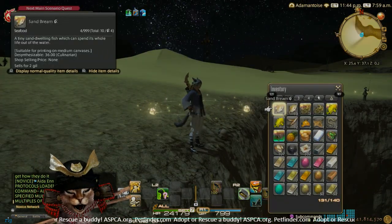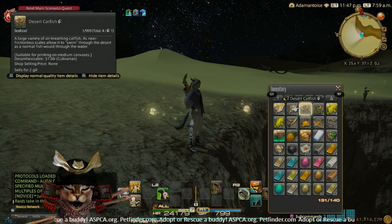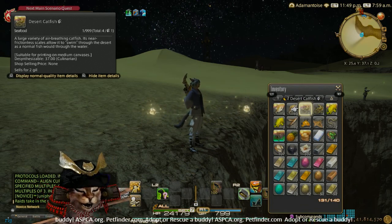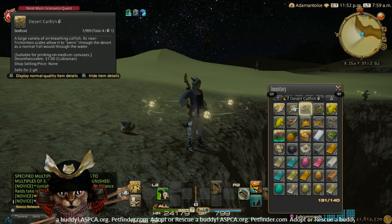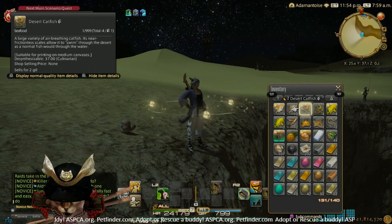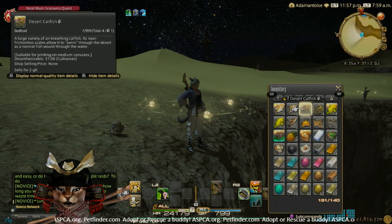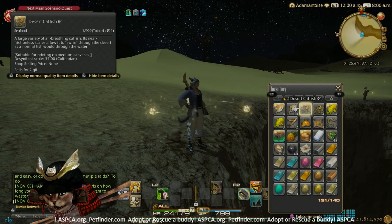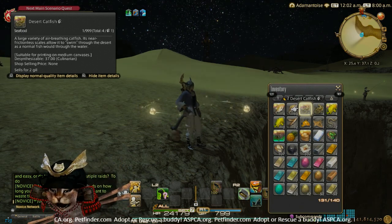All right guys, so after 50 casts we only ended up with five desert catfish total, including one HQ. I did have one failed cast simply because I wasn't paying attention, but the other 49 I did complete. I did lose my heat waves weather for most of it, so I'm pretty certain most of these were caught during heat waves. When you're coming up to fish these, you may want to check your weather. This is a level 35 fishing hole, so I'd recommend gear within that level range. You can also turn on vibration on your controller and pretty much just cast and let the vibration guide you — whenever you catch a desert catfish, take it on back and you will be finished.